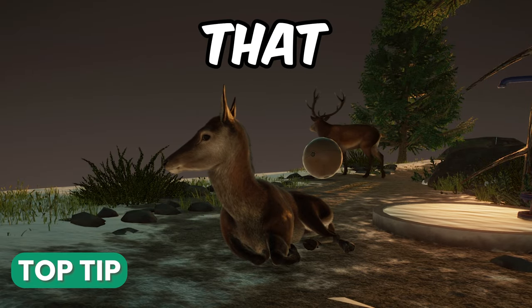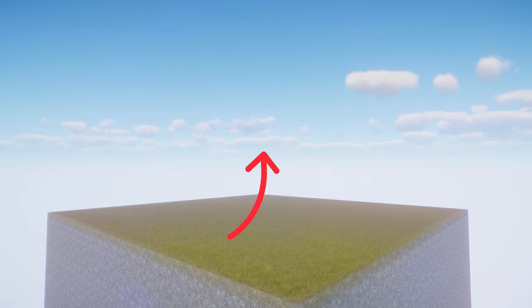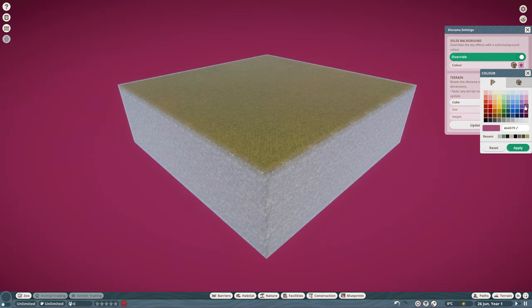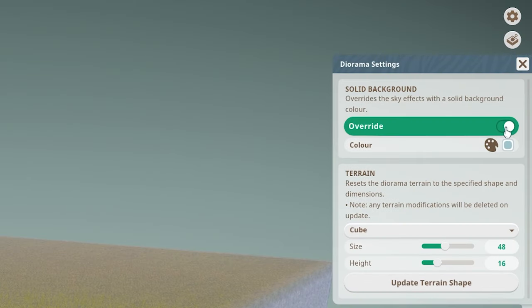Tip number one: did you know that you can change the settings of your diorama? As you can see, right now it is of a sky, but you can actually change this to a solid colour by going into your settings, toggle this on, and then pick your colour.